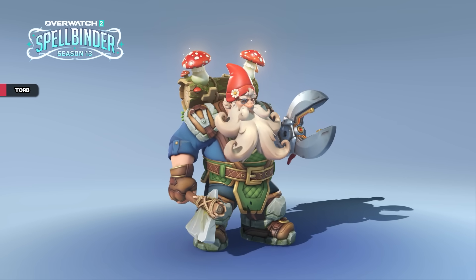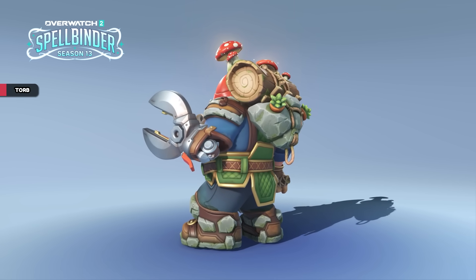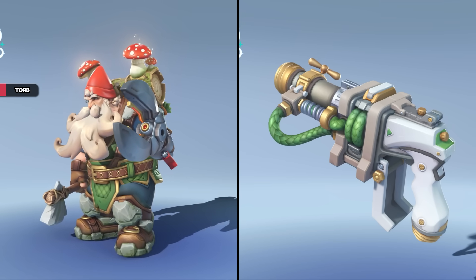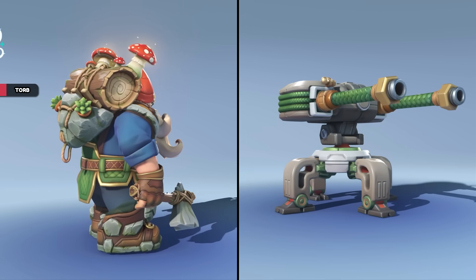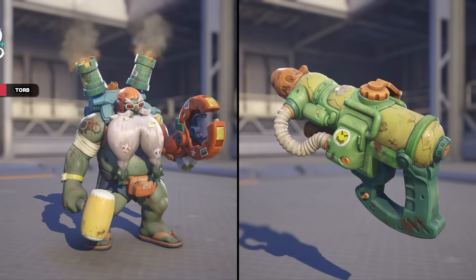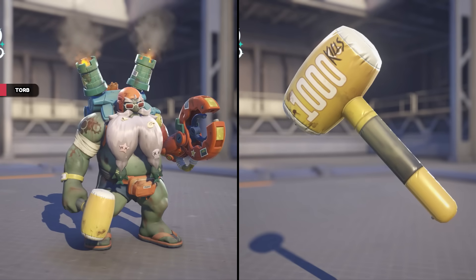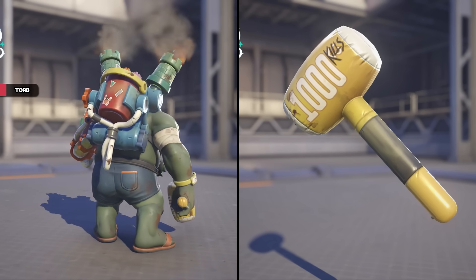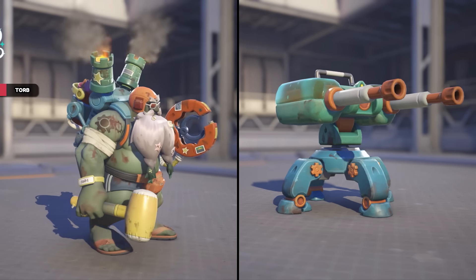Torbjorn has a legendary skin called Gnome on tier 60 of the battle pass. The bar wasn't super high, but this might be my new favourite Torbjorn skin. What's especially cool is that we got a guard gnome souvenir a few months back which this appears to be based on. Alongside this in the battle pass is a magic spray and player icon. Torbjorn also has a legendary shop skin called Drowned, which is another Halloween recolor of an old Summer Games skin — I like how his inflatable hammer has kills written on it, and the turret has bloody water inside it.